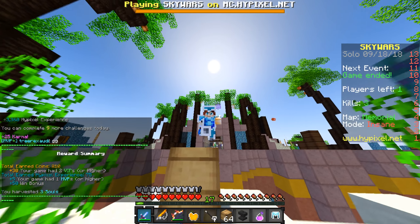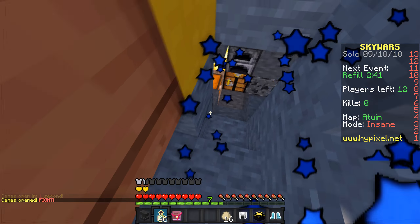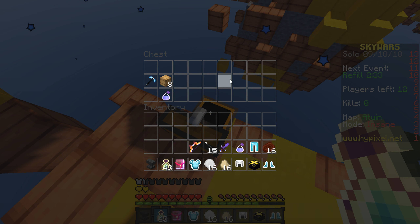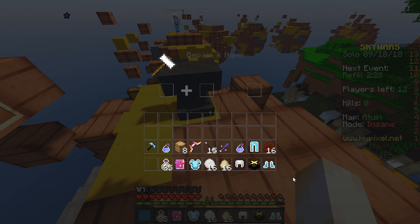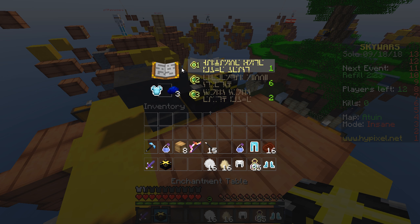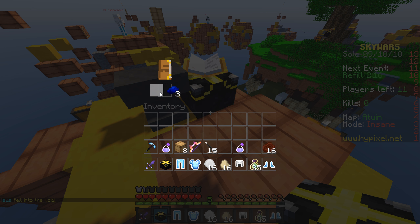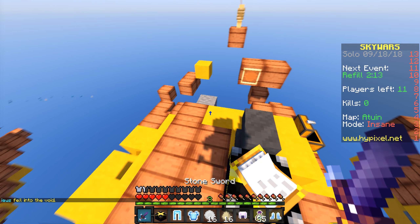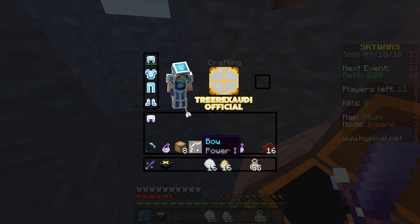Looks like we're doing pretty good. Second round here we go, on a nostalgic map. When I say sharpen our skills, I kind of meant PvP wise — it's not like I was actually expecting to remember where all the chests are. With all that aside, we're actually not doing too bad. Got a sword, sharpness 2 on that, protection 1, protection 1 again. Don't want to get knocked off the map, but we got some good gear.